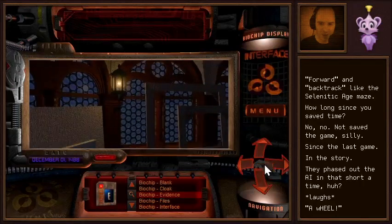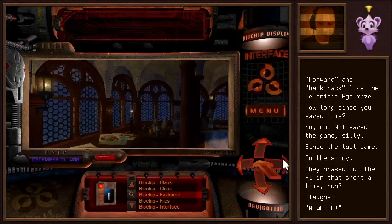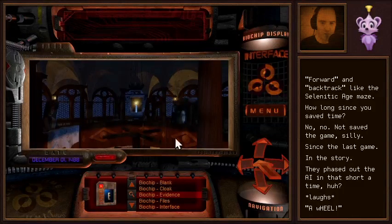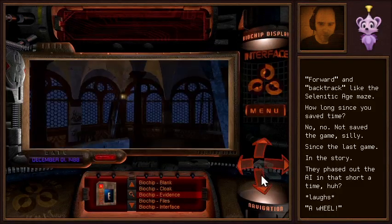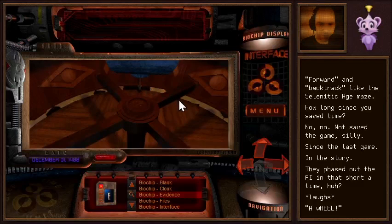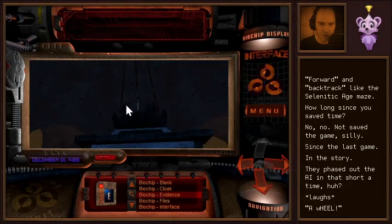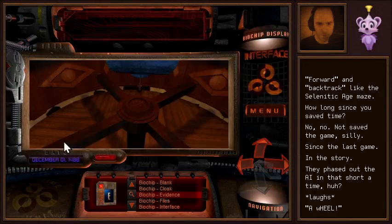I wonder how realistic this studio is, anyway. This is pretty impressive architecture for half a millennium ago. We can go in here now. A candle. And this kind of looks like another wheel. On top of a candle — what's the deal with this?